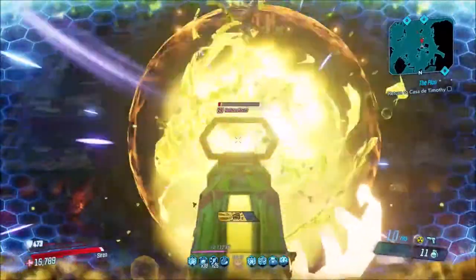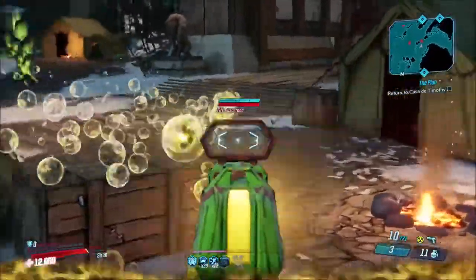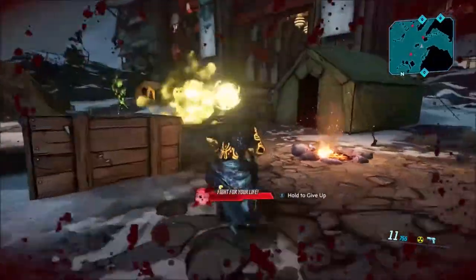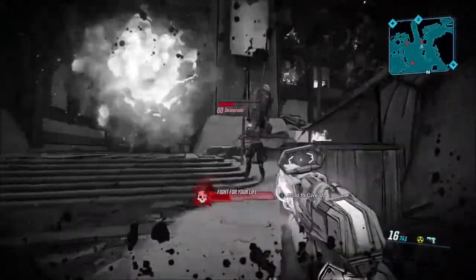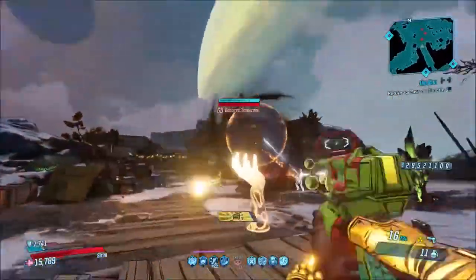If any of you guys have a Moze with a splash damage build and this weapon, let everybody know if it's pretty good. I would assume it is, because it's pretty good here on Amara and I don't really have anything focused on splash damage. But I'd assume if you have a good Moze splash damage build, this thing could do pretty well on there. That's all I have to say about the gun.